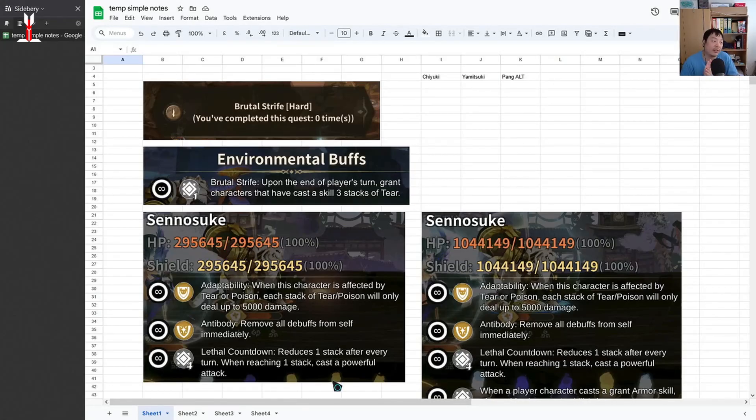Instead I went for the classical move of brute forcing it using Alternate Pang. Yamitsuki is not really necessary — you could use another character that can heal, grant armor, or buff your frontline character. I use Chiyuki for manipulating the command zone so there are always enough gold orbs available. But you don't have to have her, because if your Pang is already two-times enhanced with his Radiant alternative skin, he already transforms two or three orbs into gold orbs on the far right of the command zone, so it's not a big issue.